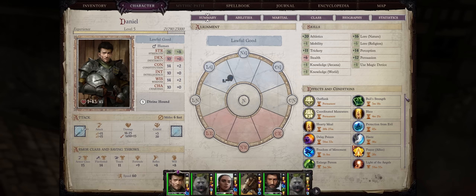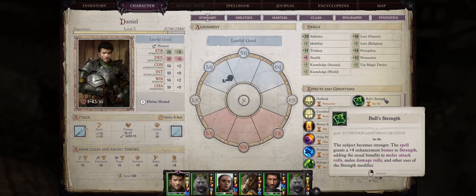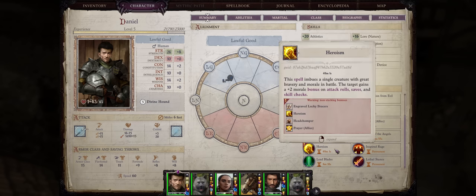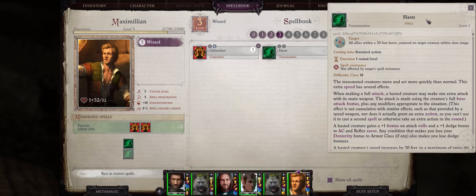Now let's go over the best buffs to have on our characters before the actual battles. Most importantly, Enlarge Person. Also Bless for +1 morale to AB, Bull's Strength for +2 extra attack bonus and higher damage, Prayer for more AB and damage roll boosts, Heroism of course, our amazing Skald's inspired rage with both Animal Fury, Lethal Stands, and Lesser Beast Totem. And lastly, the ever so useful Haste, which truly makes a massive difference so early — which is why I have a level 5 wizard here.